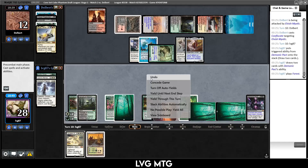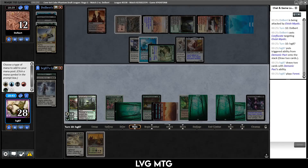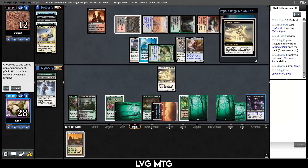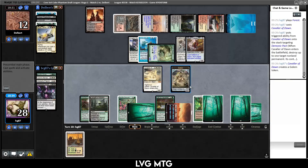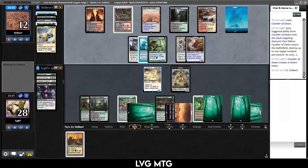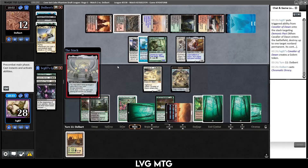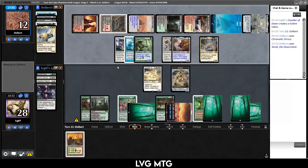They do have a 5/5 flying dude now, so I think we kill our own Demonic Pact — we've gotten some value off it and maybe we'll return it at some point. We have ways to kill enchantments built into our deck. What is this? Chromatic Horary — they have a bunch of big bombs in their hand. Yarok too — I think we're losing this game. Death touch, lifelink. If our Cavalier dies we do get to get back Demonic Pact.